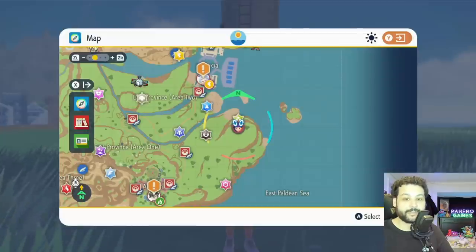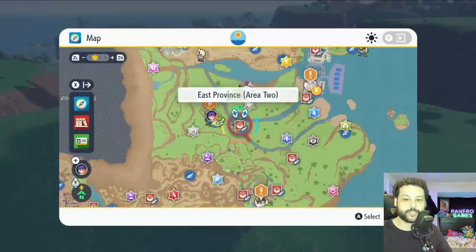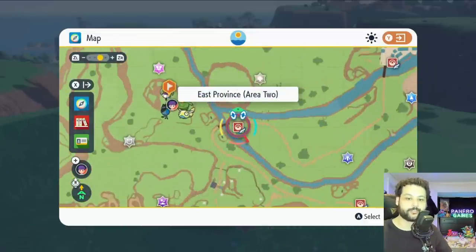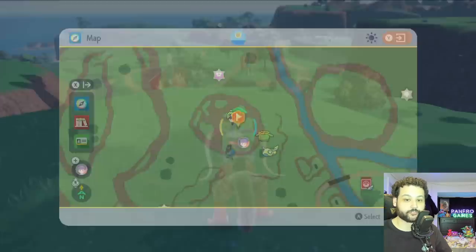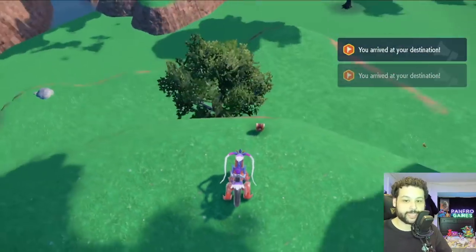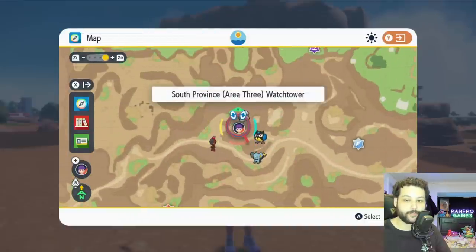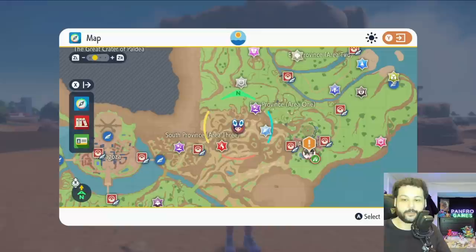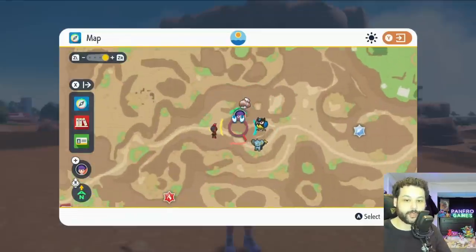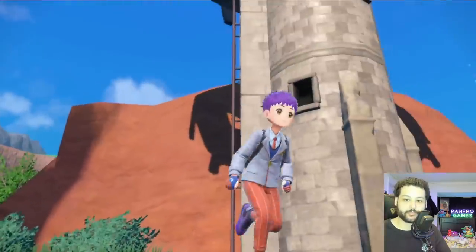Our next Gimme Ghoul chest is found south of the Electric Gym at the watchtower there. There is also one just south of the Electric Gym and north of the Grass Gym — fly to East Province Area 2 Pokémon Center, go west, and climb up the mountain structure where you'll see a Gimme Ghoul chest on the cliff side. Another chest is at the watchtower in the middle of South Province Area 3, right next to where Clawf is located.